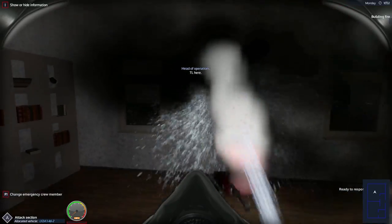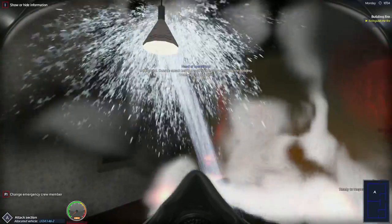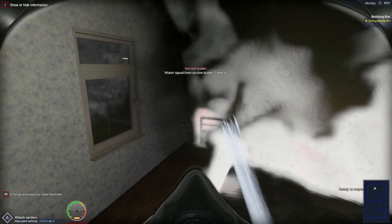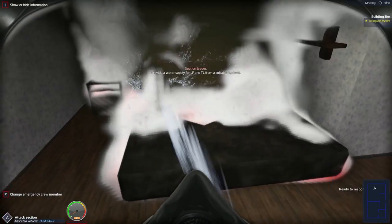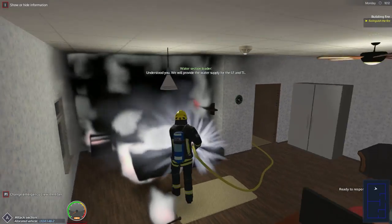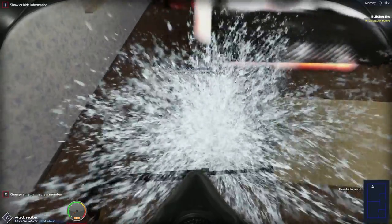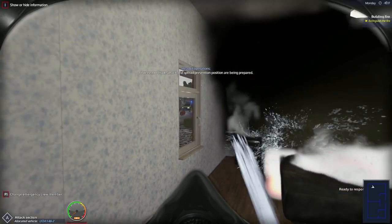We do have two types of spray we can use — this is the main jet wash if you will. I just want to get the main actual flames out and then we'll use the spray to put out the smolder. It looks like the fire started on the bed — this is actually the bedroom, not the living room. There's also the bedside table over there on fire, let's get that out.